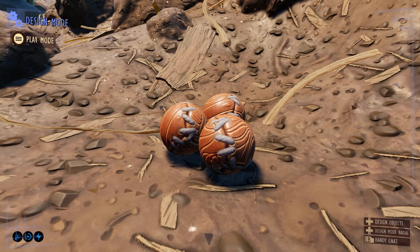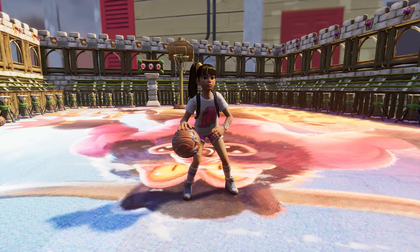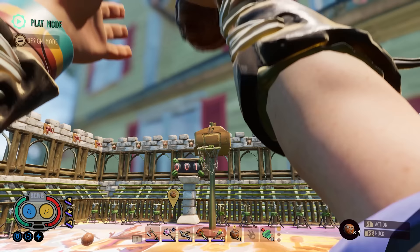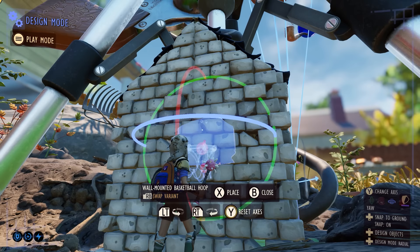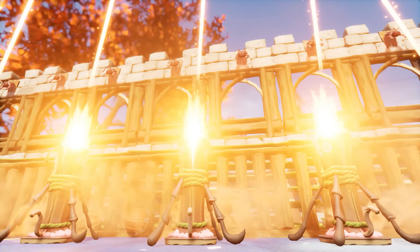Last but definitely not least, let's talk about the brand new content we're introducing. You've requested it and we are delivering — you get a basketball. Now you can shoot some hoops in Grounded without wasting those peblets. We've added new dribbling and shooting animations, a mechanic that adjusts shot distance based on charge time, and a physics reactive hoop. Plus, there's a new wall-mounted hoop, and making a shot can trigger logic events in playgrounds.